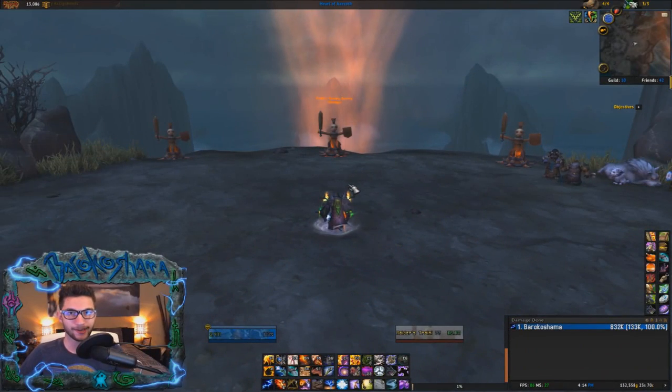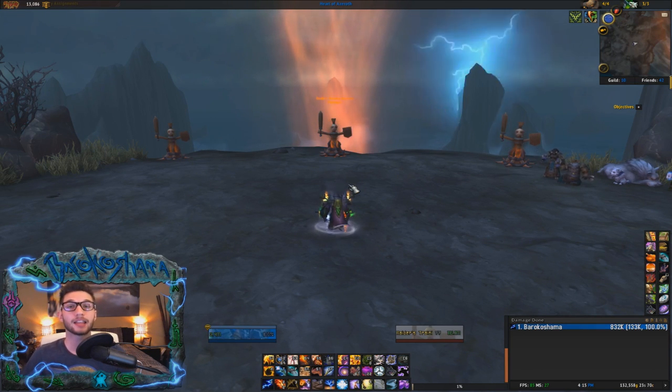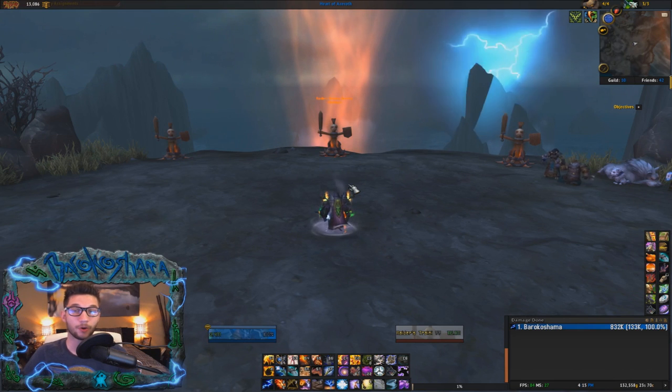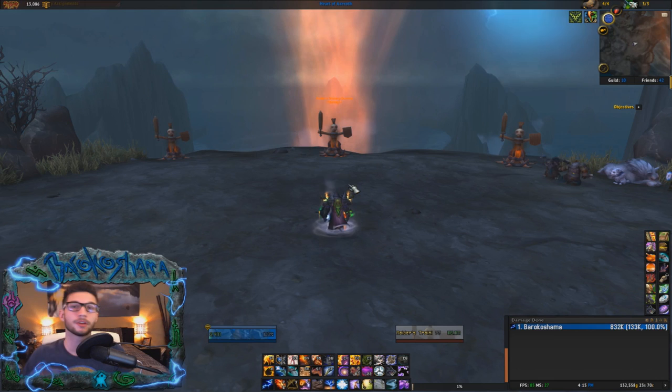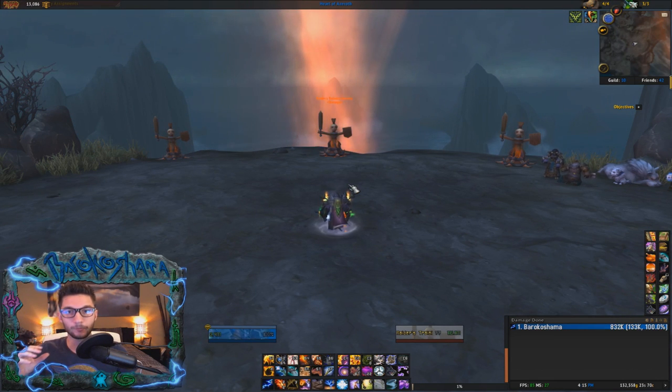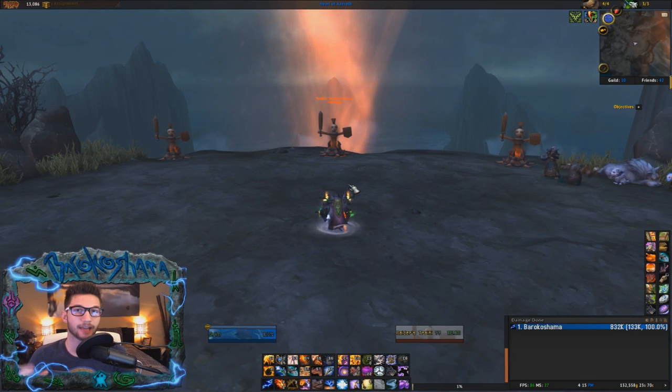In this section of the video we're going to be covering a very in-depth look at the Ascendance buff itself. Ascendance lasts 15 seconds, allows you to spam your Lava Burst with no cooldown, and increases the damage of your Lava Burst based on your critical strike rating. Having this general knowledge of Ascendance is very important, as you're going to learn that Ascendance has three phases.